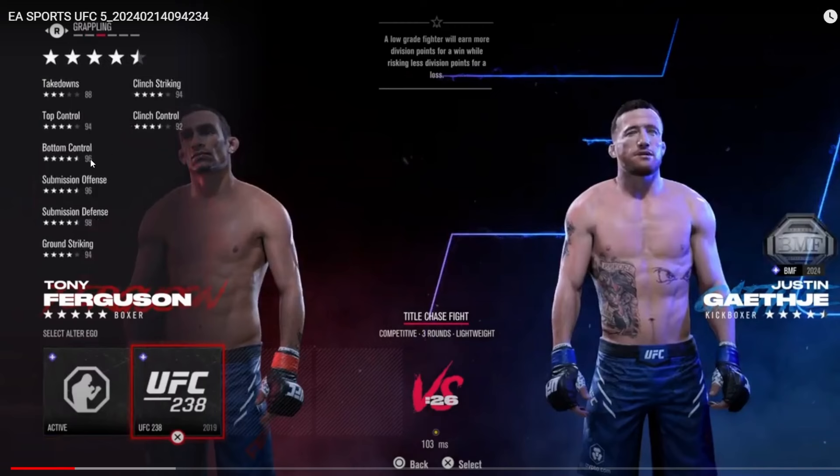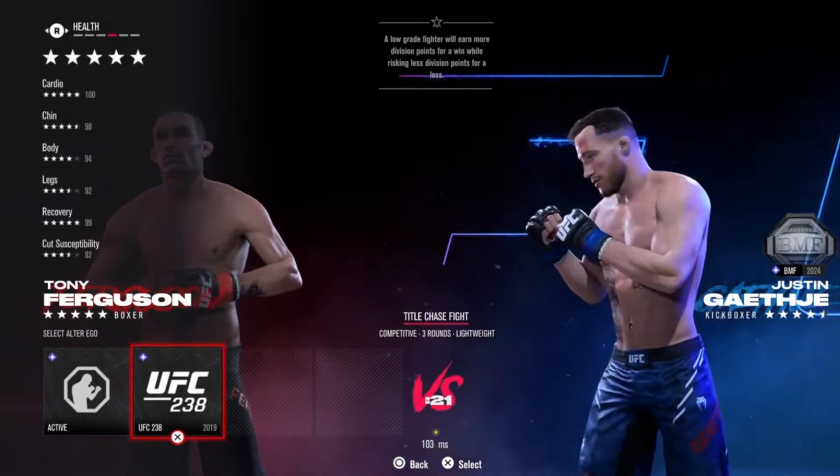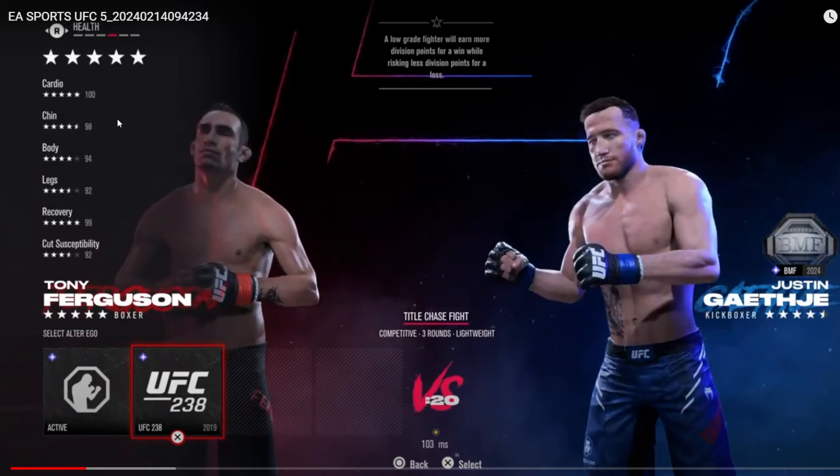Let the video play so we can check out all of his stats, not just his grappling stats. He has 100 cardio - prime Tony Ferguson had a gas tank for days. He has a 98 chin - a granite chin up until he faced Justin Gaethje. He has 94 body health, 92 legs, 99 recovery, and 92 cut susceptibility. All of this is very realistic and very good - everything you'd dream for a fighter in UFC 5.